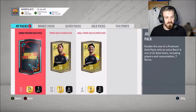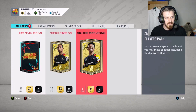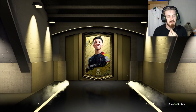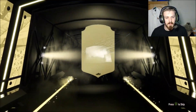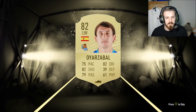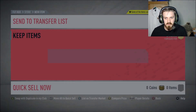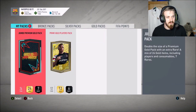Let's go and open these three packs. I wonder if the Champions League cards are in packs. We'll do the small prime gold players pack first, then the jumbo pack, and the prime gold players pack to finish. There's nothing special in this one — just a normal rare player, a Spanish left winger. I think he sells for a couple of k, not sure. We'll list him up and see what we get.